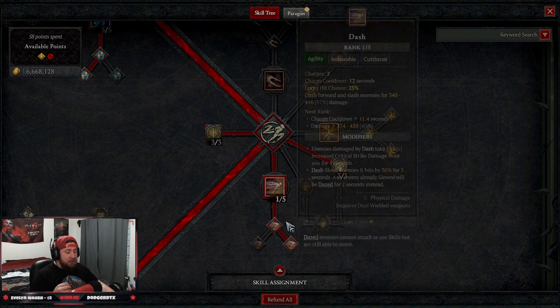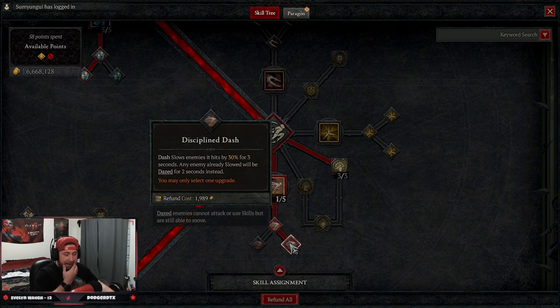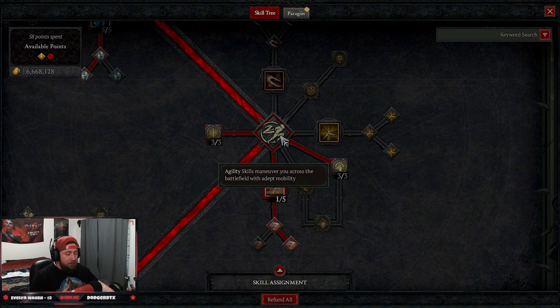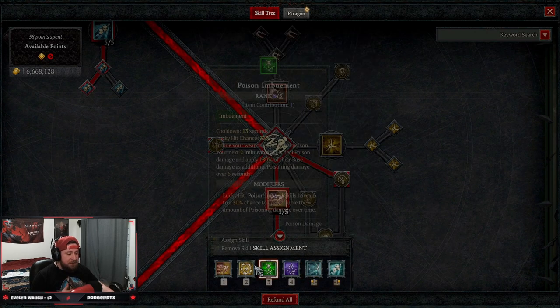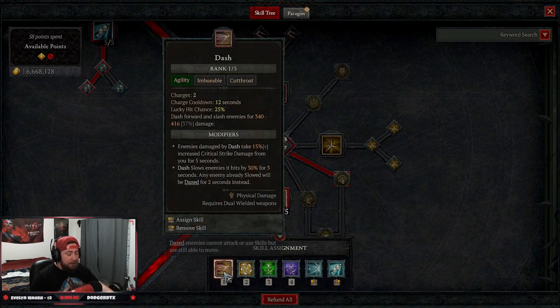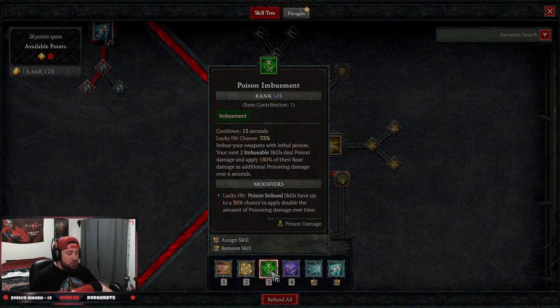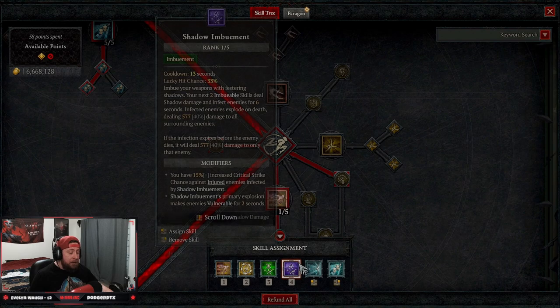Down to our agility skills, we're taking Dash — this is for softcore — up to Disciplined Dash for slow and crowd control effects against enemies. Now if you're playing hardcore, you need Unstoppable, so I definitely recommend running not only Dash but also Shadow Step. This is what I run on my hardcore rogue.